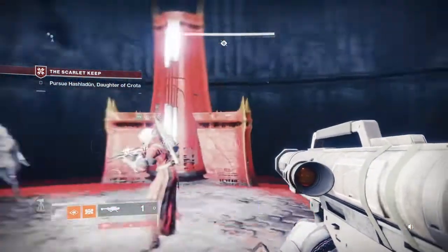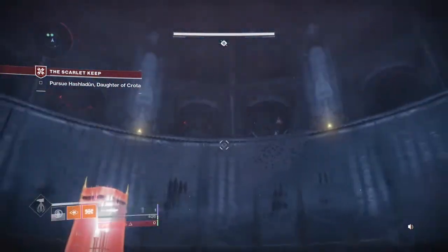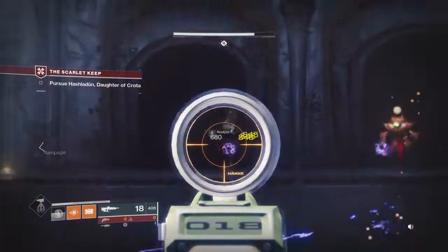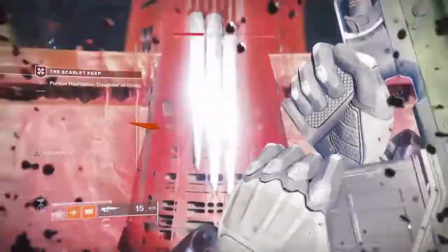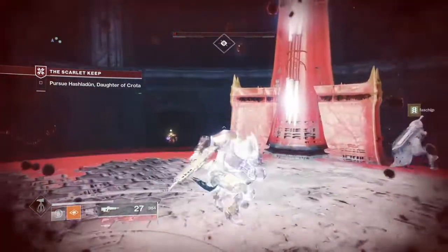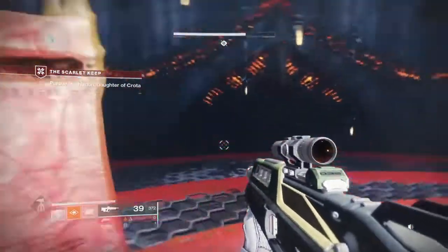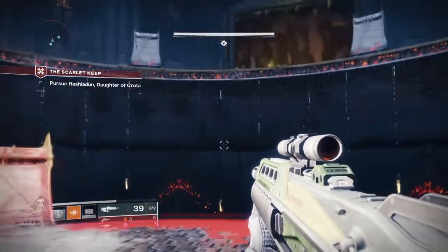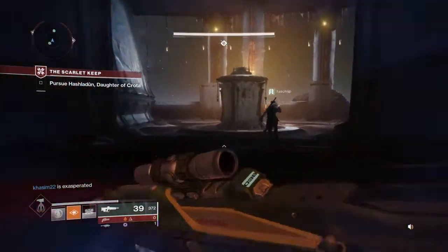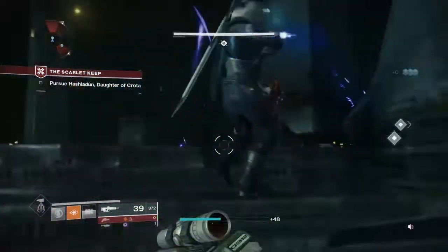Daughter of Crota — I feel like this is the ending. The soundtrack sounds like it. This gun needs to stay still. We're surrounded, it's crazy. Oh god, my shield's gone — kind of got sucked in or something. I think they're gonna enter through here. There should be another door — just that witch. Through here it is.